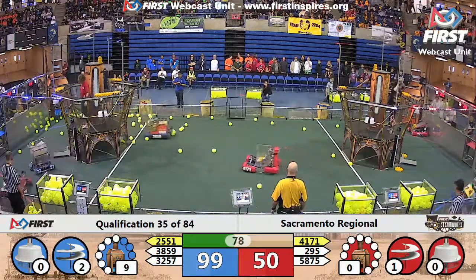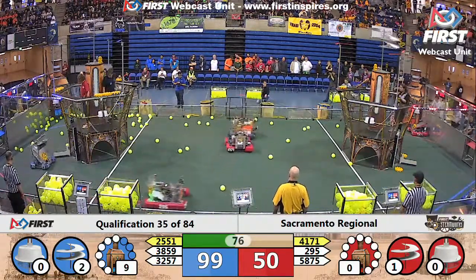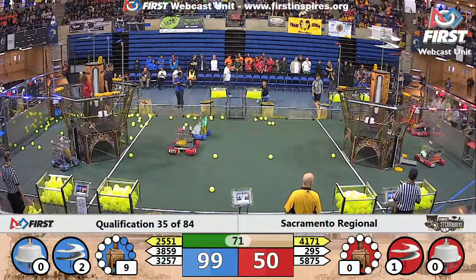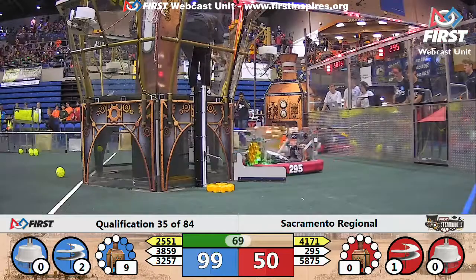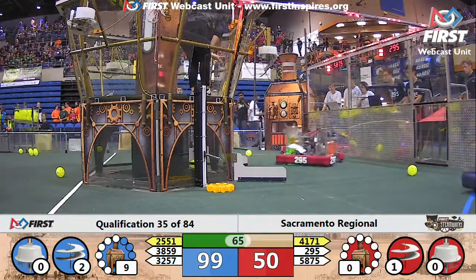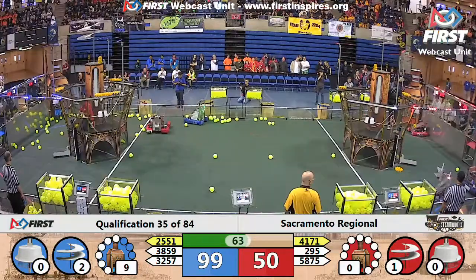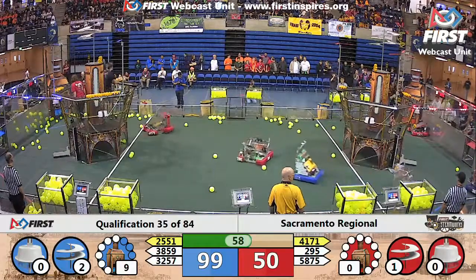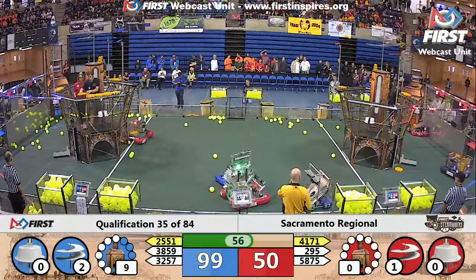4171 Bay Bots blocking access to the Penguin Empire's retrieval zone, but the Penguin Empire got through and grabbed another gear. Blue alliance needs two more gears to finish up their third rotor — here comes one of them right now, up into the airship, successful delivery by 3257 The Vortex. Only one more gear needed on the blue alliance — and here it is, already delivered.